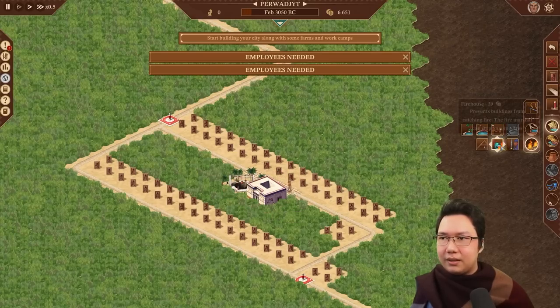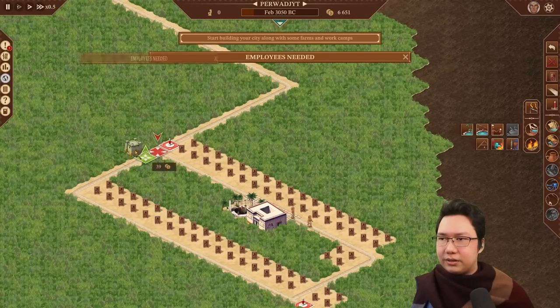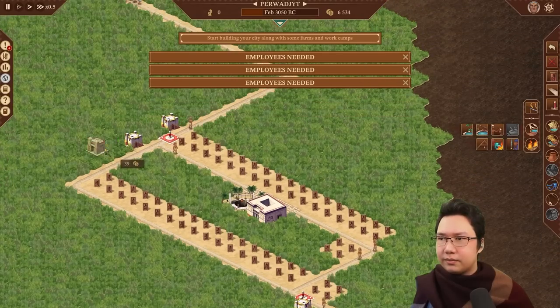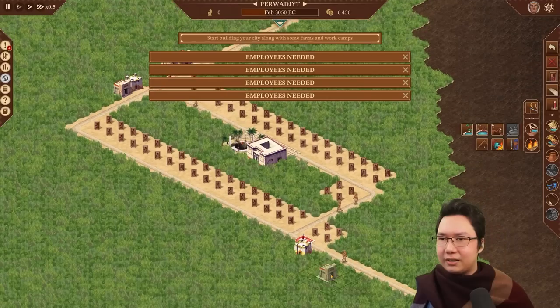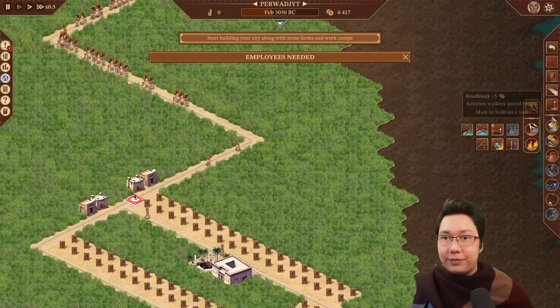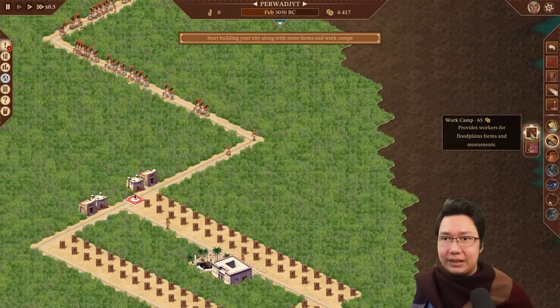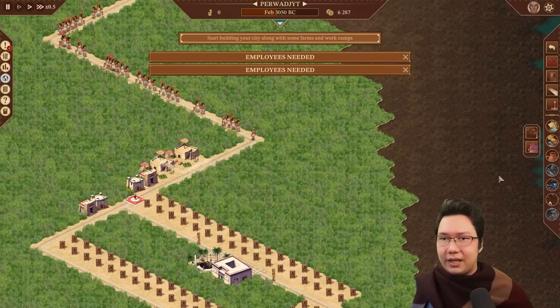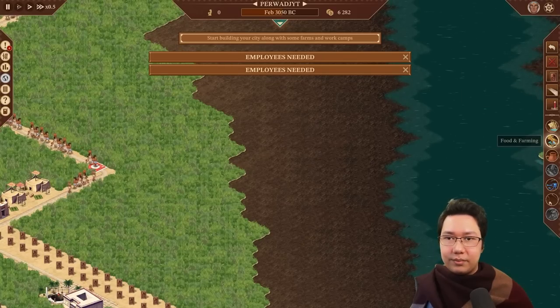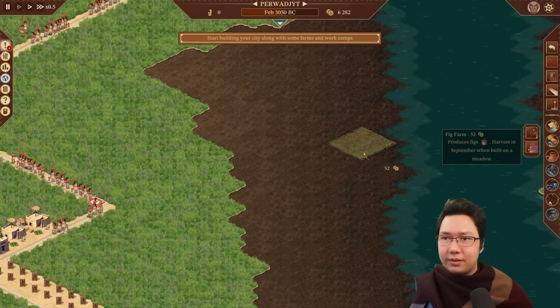Let's do firehouse, firehouse, firehouse, architects post, architects post, architects post. I need to set up farms — food and farming. We'll need a work camp, work camp, roadblock, and then build the farms. Fig farms.